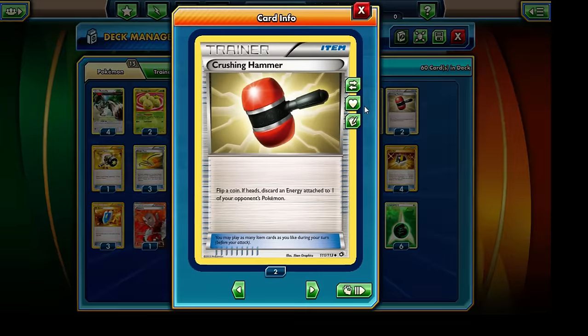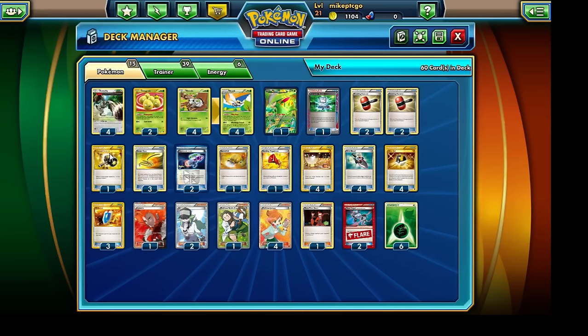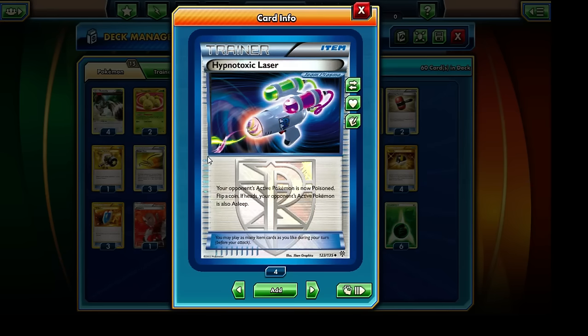We're running a total of four copies of the Crushing Hammer, which will hopefully allow us to discard an Energy card attached to any of our opponent's Pokemon, regardless of whether it's their active or benched Pokemon. The Enhanced Hammer has a similar function but is restricted to Special Energies. Unlike the Crushing Hammer, it doesn't require a flip for us to get rid of an Energy card. And the very last disruption card is two copies of the Hypnotoxic Laser — ideally we'd like to flip heads and put our opponent's active Pokemon under the Sleep condition.